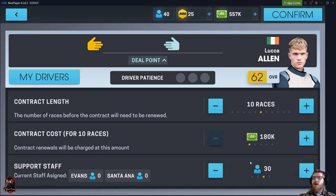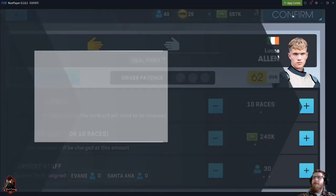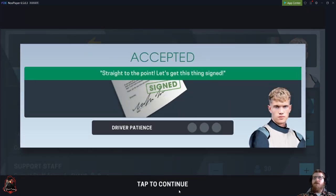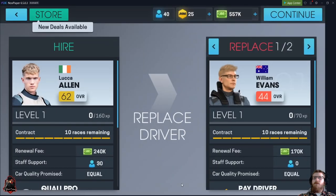Usually you've got to give them something — either more money or more staff to kind of help along. So we're going to do both. And he took it. So we're getting rid of Evans.